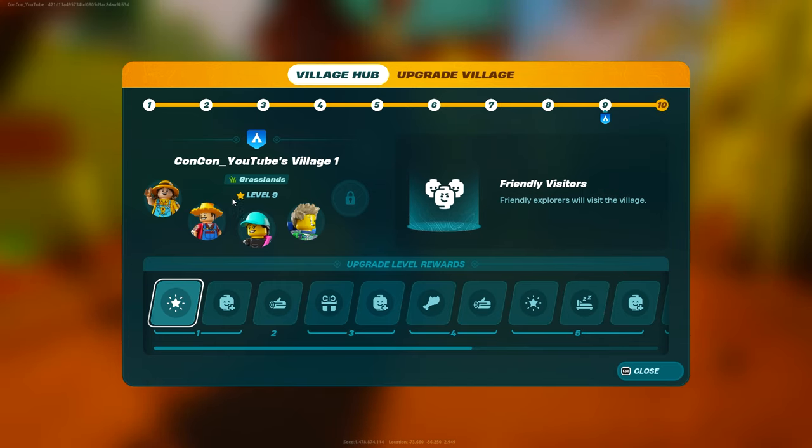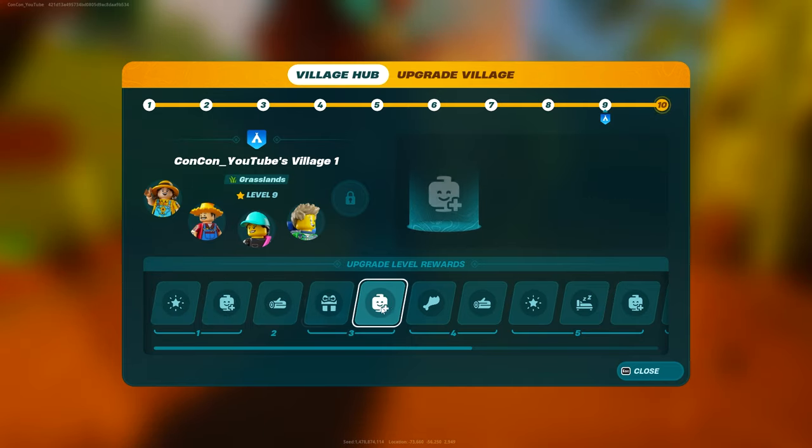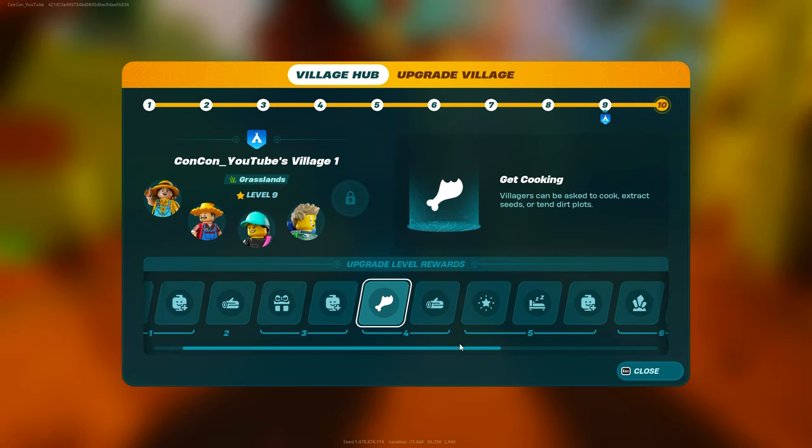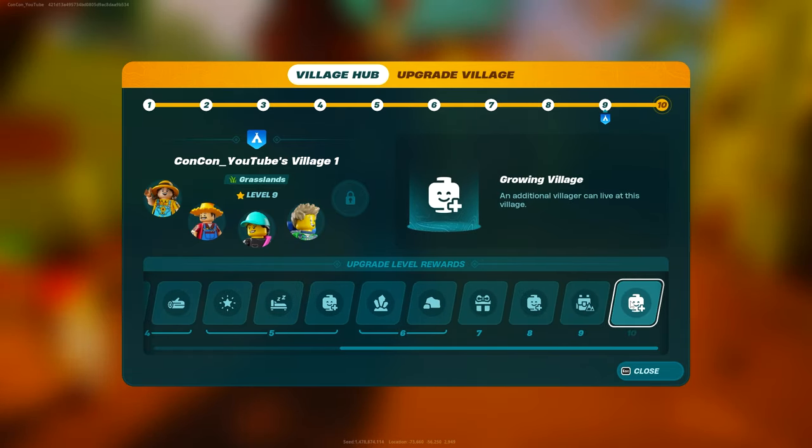By the time you get to Level 10, you'll be able to unlock 5 unique villagers who can both do jobs for you or even adventure out in the worlds for you. And the higher the level of your village, you can see these are all the different rewards that you unlock, like different jobs, different bonuses, things that will make life in your village much better.